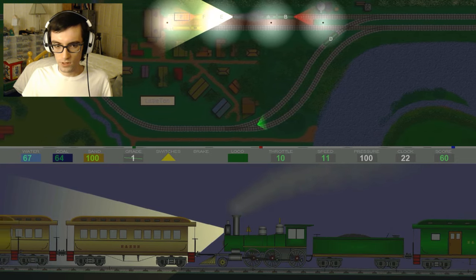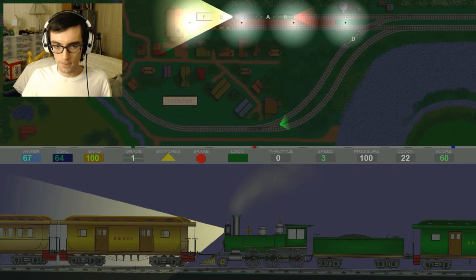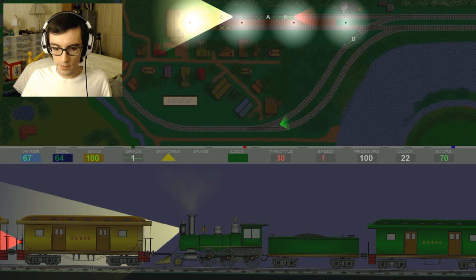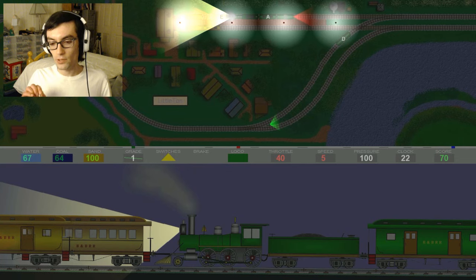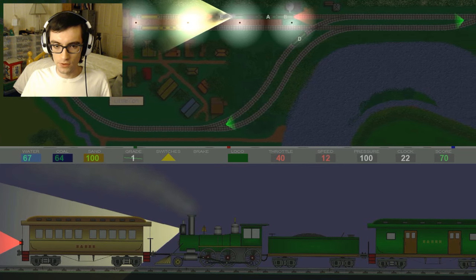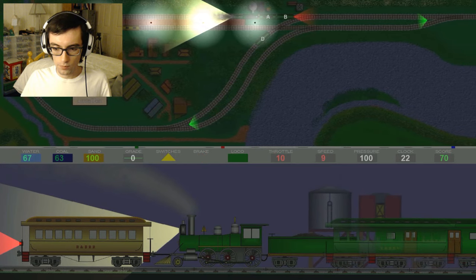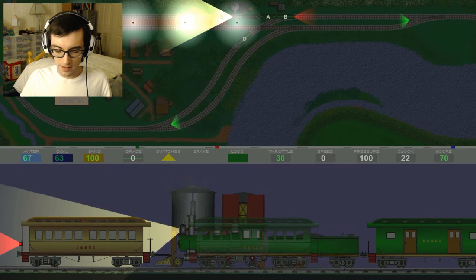Steady as she goes. Then we'll be able to back ourselves up, refuel, get some more water, and then we'll be on our merry way. We'll have to get railcar D, of course — but that's not my immediate concern. I always miss.